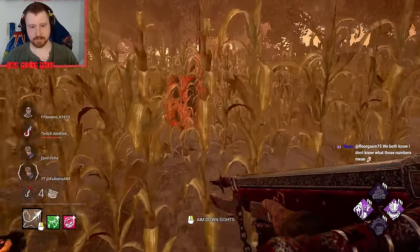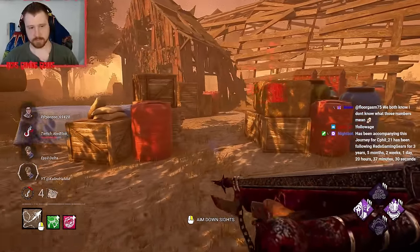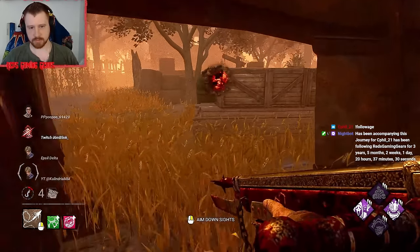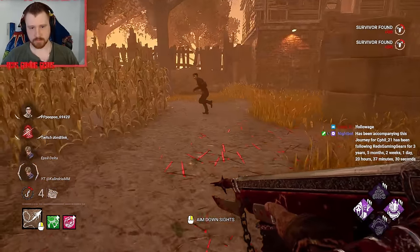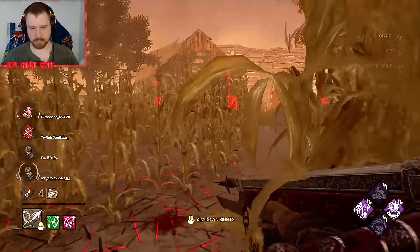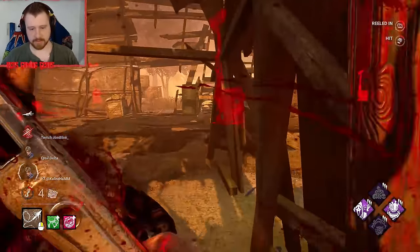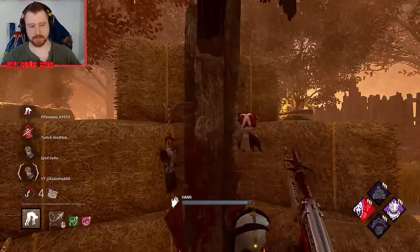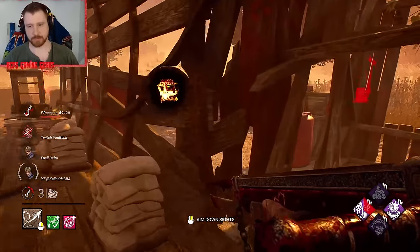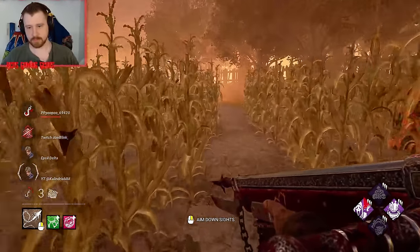We're in a weird spot — they did heal up right away though, that's good for them at least. We kick this, kick the one on the outside — well, it's just a breakable wall. I didn't get any Barbecue value anywhere else. There we go. Nothing valuable here but I can use it to waste a little bit of time. I want to check this back gen — I see crows coming back down.